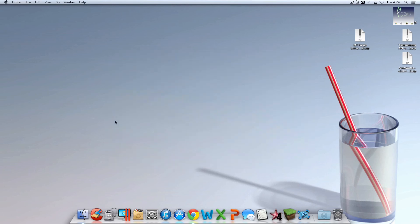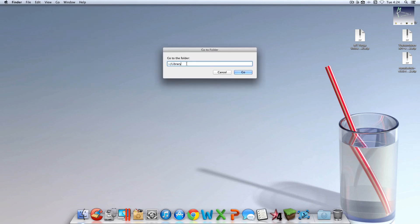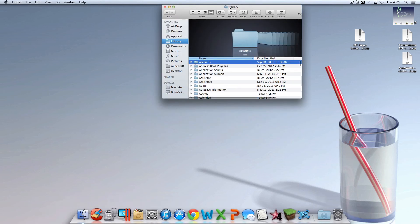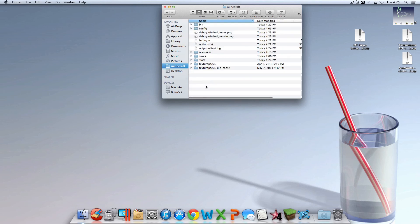If your Minecraft is open, make sure you exit Minecraft — it won't work if it's open. Click Go — if you don't see Go, click anywhere on your desktop — and hit the Alt or Option key on your keyboard, next to the spacebar on either side. This is for a Mac keyboard. You should see the Library folder pop up. If that doesn't work, you can click Go to Folder and type it in. Then go into Application Support and then into Minecraft (lowercase m), and go into your bin folder.